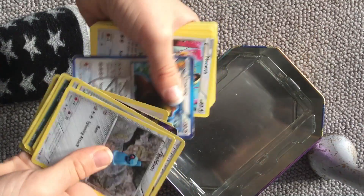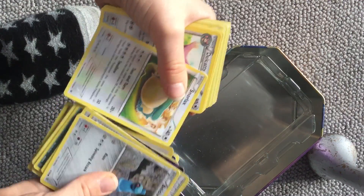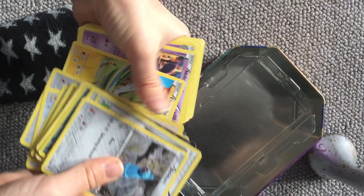Is that a Team Platinum Ursaring? Pretty nice. Meowth! Snorlax! Pretty good Snorlax, actually. Del Caddy... Two Ancient Trade Cards in a row!